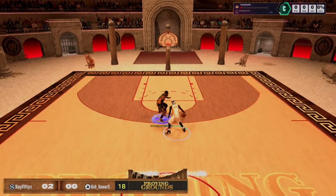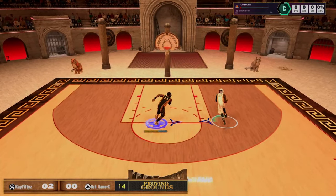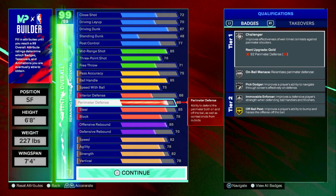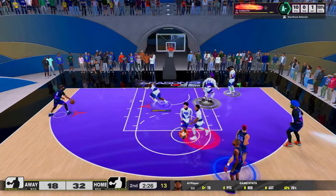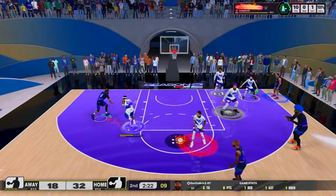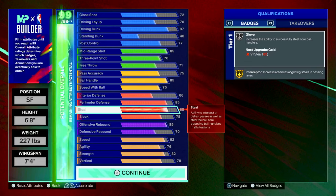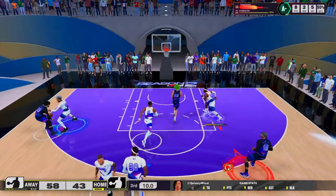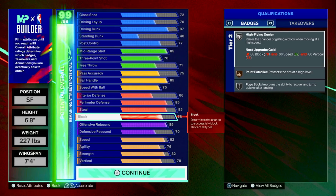For perimeter defense, 85 is the sweet spot — you don't need to go higher. Higher perimeter defense this year does not really matter; I have a build with 94 and it doesn't matter. You get challenger on silver, on-ball menace, pick dodger, and immovable enforcer — pretty much all defensive badges on silver. You also get 85 steal, which gives you interceptor on gold and glove on silver. I have interceptor on Hall of Fame with max plus-one — that's definitely something you want.